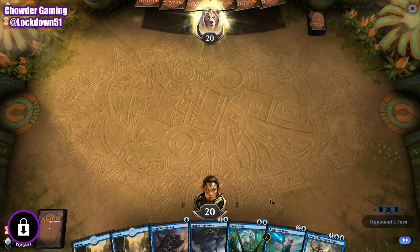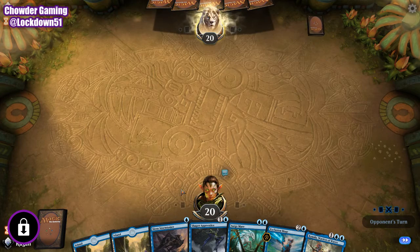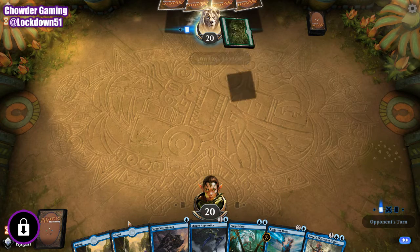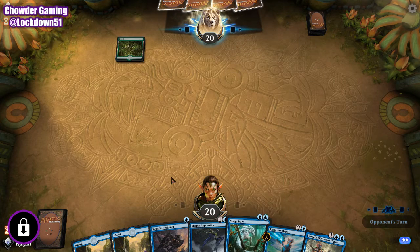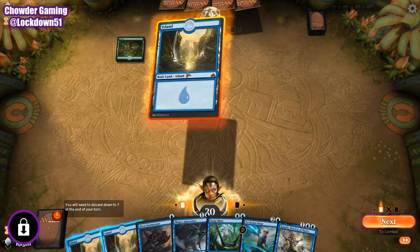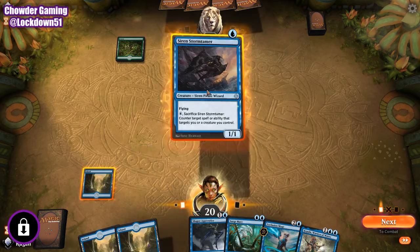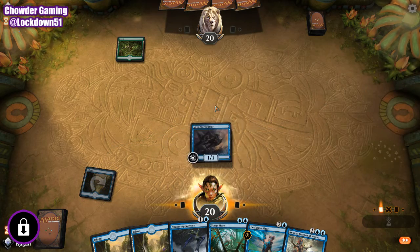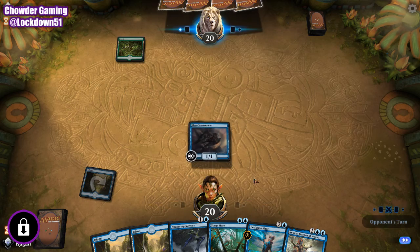We'll keep this hand. We need another island, but I'm sure we'll be able to get one, no problem. We got Surgemare, we got Shaper's Apprentice. So we're going to do Storm Tamer into Surgemare — that's my idea. Okay, there's our other island, so that's great. I'm playing against green, so Surgemare is definitely the right move next turn.